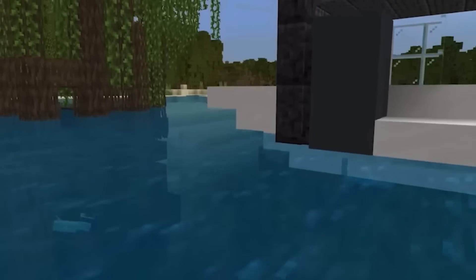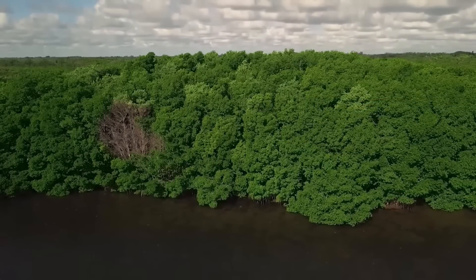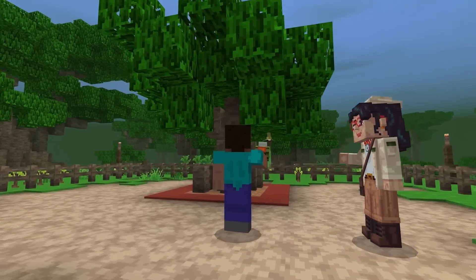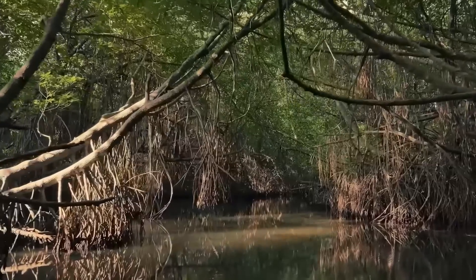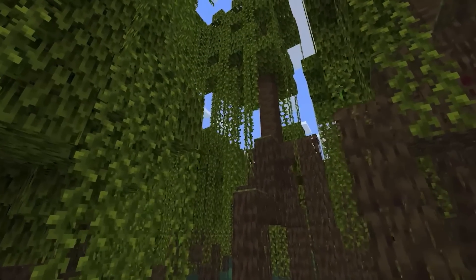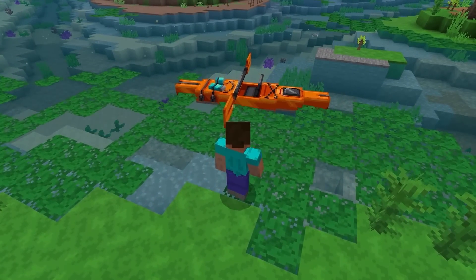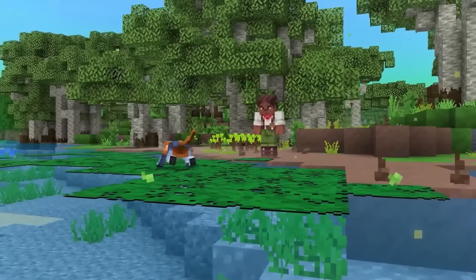Head to warmer climates to explore swamps of mangroves, an incredible super tree species found in 114 countries. Join the Mangrove Restoration Project and use seed cannons to restore these essential mangroves in a world struggling from climate change. They're called climate superheroes because of their innate ability to sequester carbon. Don't miss the chance to learn about these ridiculously cool trees.